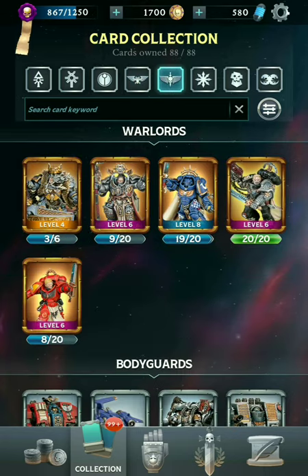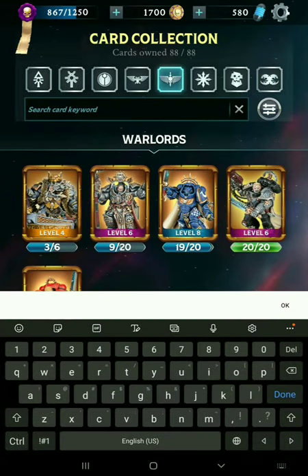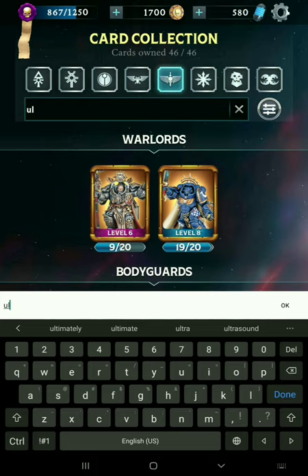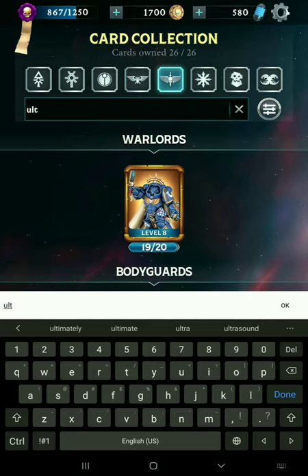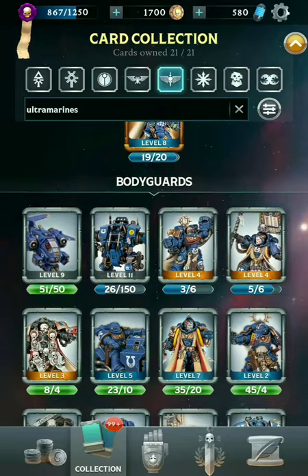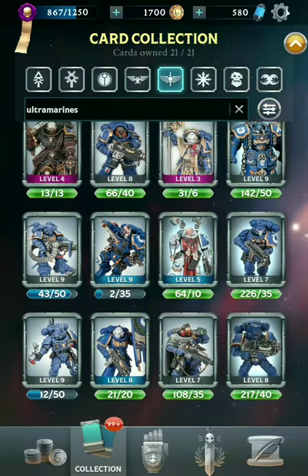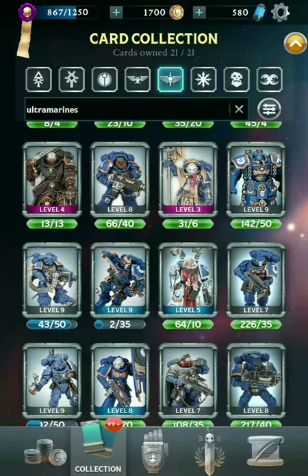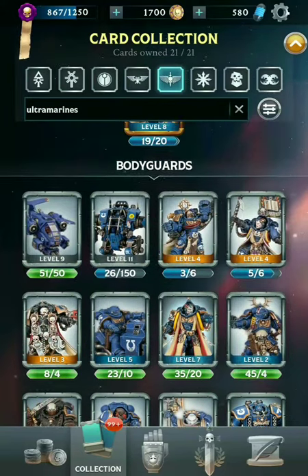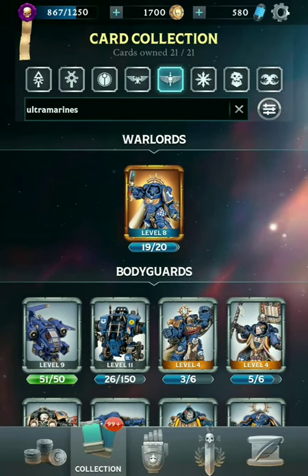Now let's move on to the Space Marines. The subfaction within Space Marines with by far the most representation — you can probably guess it — are the Ultramarines. You've got one Warlord, Captain Acheron, and quite a few bodyguards: 20 bodyguards. They've got just a lot of everything — ranged, some melee, some psychic as well. Ultramarines have a whole lot of models.